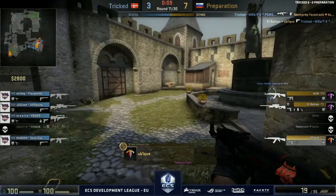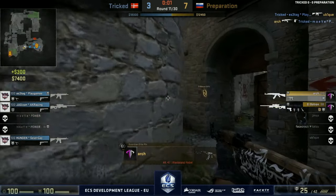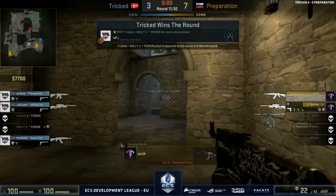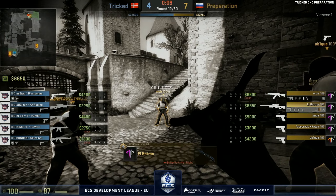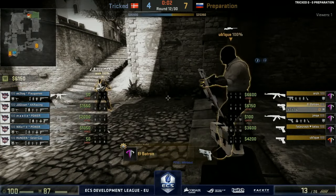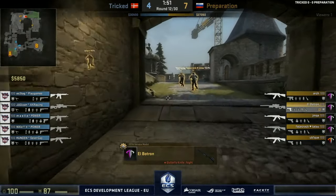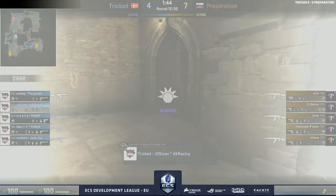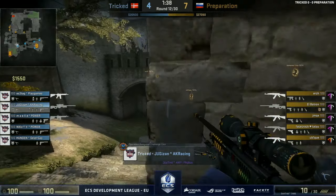Doesn't look like it's paid off — they're going to have to shoot their way out. In goes Ubik, jumping down onto the bombsite. So many CTs all over the place — finally looks like Tricked might have a round. That round took a long time for Preparation. It did seem that smoke missed because it should have gone to the doors but was on a slope — wondering if it was going to bounce off the stair. Preparation waiting for a pick, but it never came. They ran out of time and then plan A didn't go to plan. A good boost for Tricked.